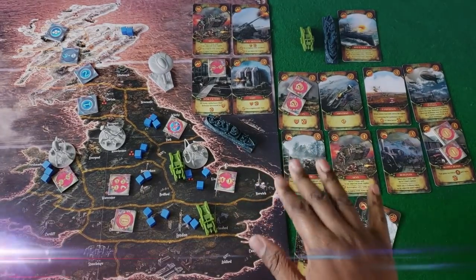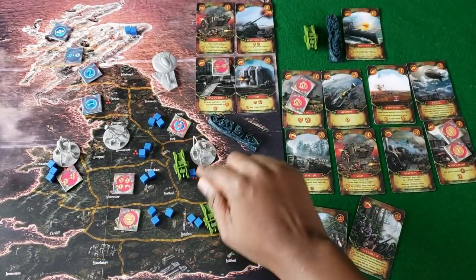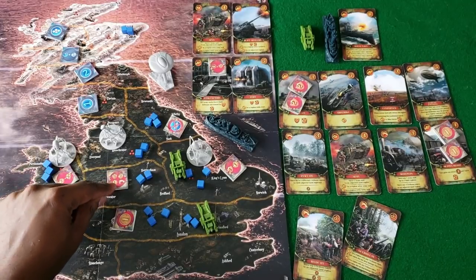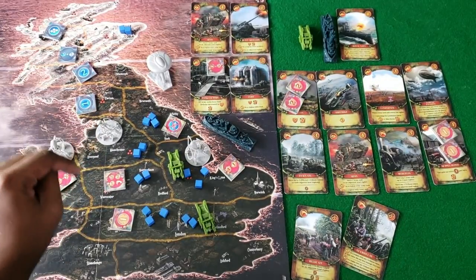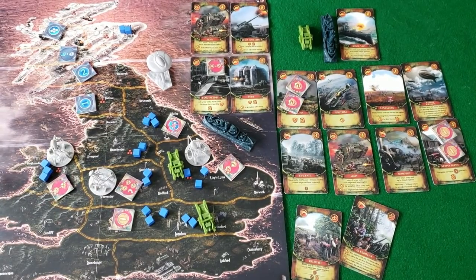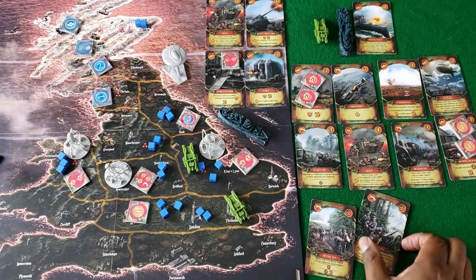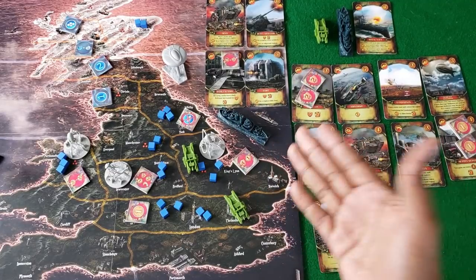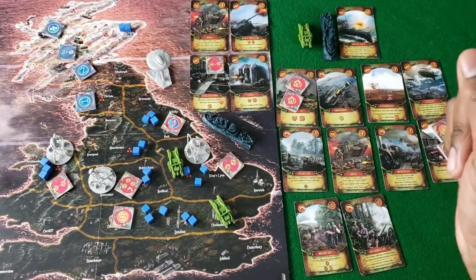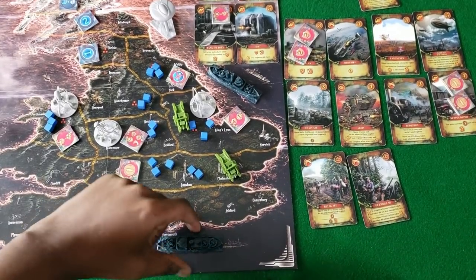If you put these buildings down, they protect against tripods. The fort gives four defense and the alien has to destroy it before attacking anything else in there. Then you have certain buildings that actually fight back. There's a unit that, if there's a tripod adjacent, can attack it for one, and it also has three defense and must attack if it shares the same area with a tripod. They also have land army units that do two damage — these can really fight back. Army units can attack for two in the same region or three in the same region.